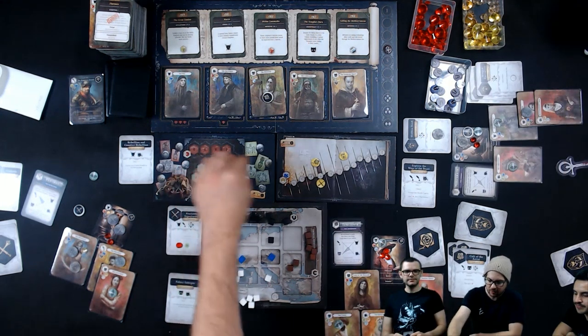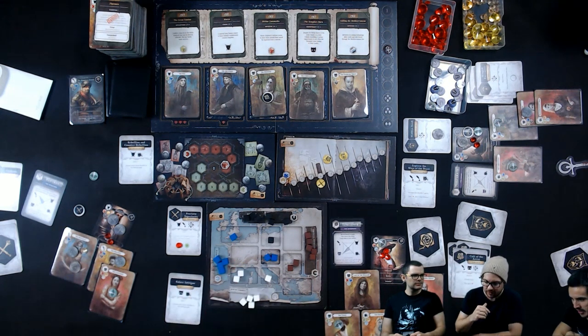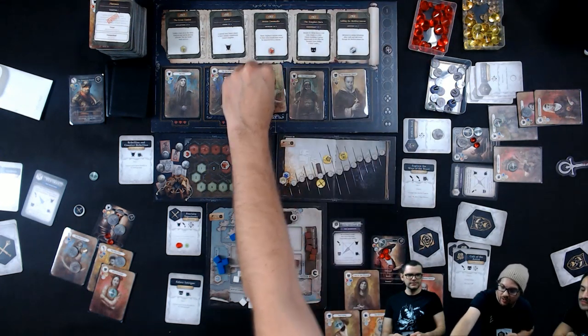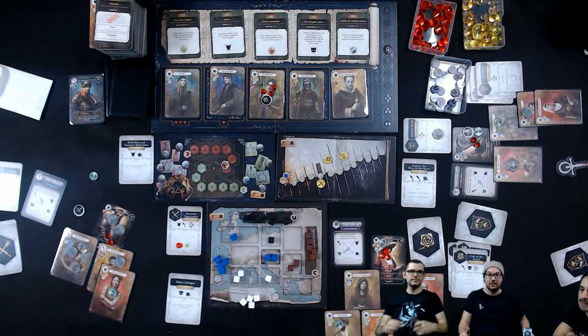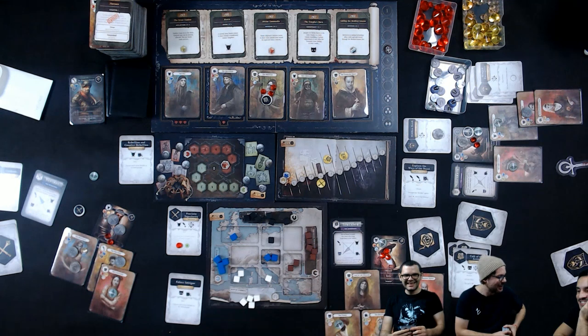Because this is my chosen artist — the Poisoner, an artist of death and chemistry — they gain three power, and whoever recruits them (likely me, since I've claimed them for Clan Toreador) gains those three power as well.